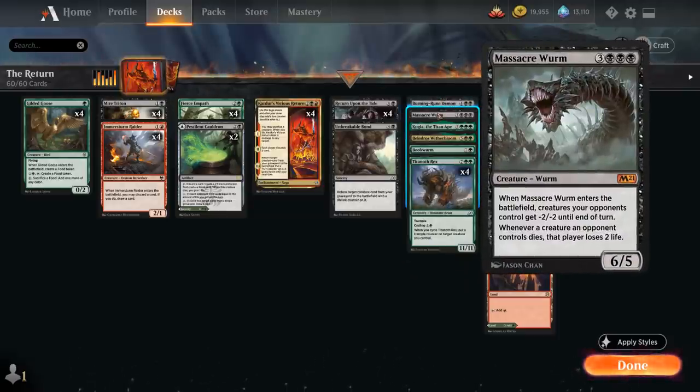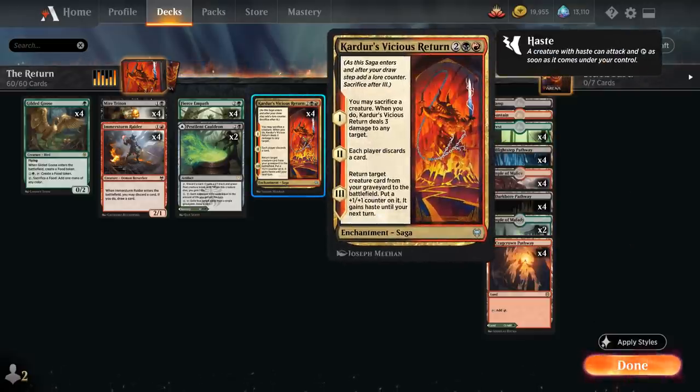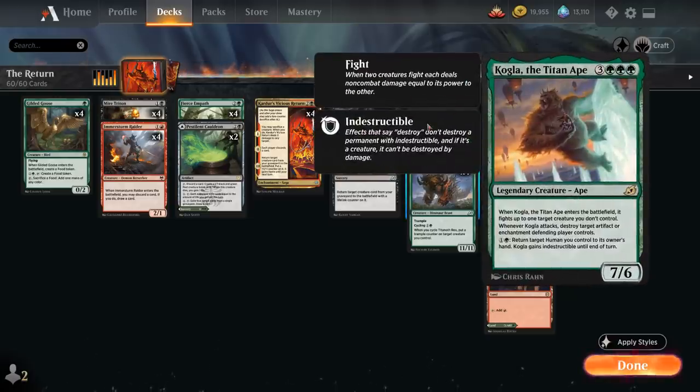We also have Massacre Worm as a sweeper effect, giving all opposing creatures -2/-2 until end of turn when it enters the battlefield, and whenever a creature an opponent controls dies, that player loses 2 life. We've got Kogla, the Titan Ape, a 7/6 Legendary Creature — when it enters the battlefield it fights up to one target creature we don't control, and when Kogla attacks we can destroy an artifact or enchantment the defending player controls. Especially with haste from Vicious Return's third chapter, we can immediately take out any artifacts or enchantments from the opponent.